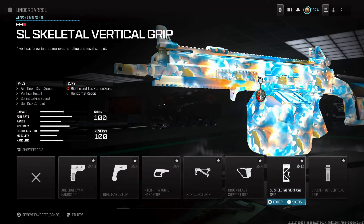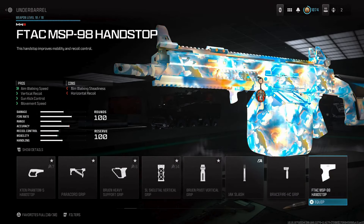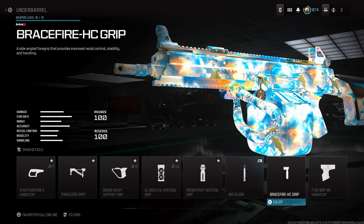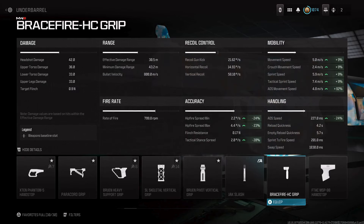For the underbarrel, the secret attachment you have to use if you want the classic banger is the Brace Fire HC Grip. This is basically a side-angle forward grip that improves accuracy. You can see tac stance spread improved by 20, hip fire spread improved by 23 and 24 — absolutely amazing — while also improving mobility.